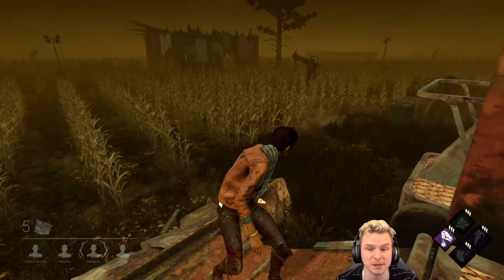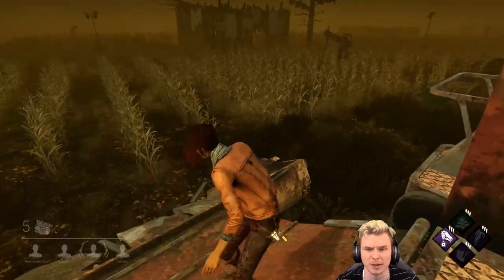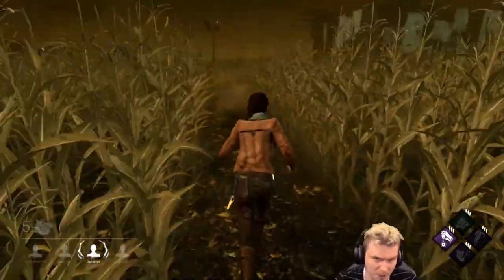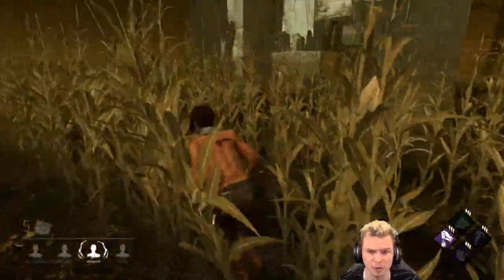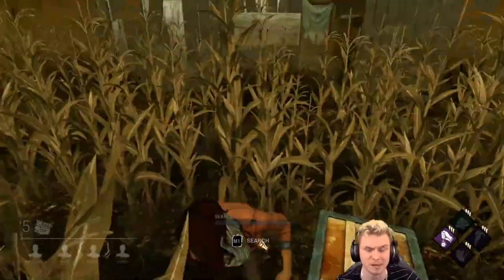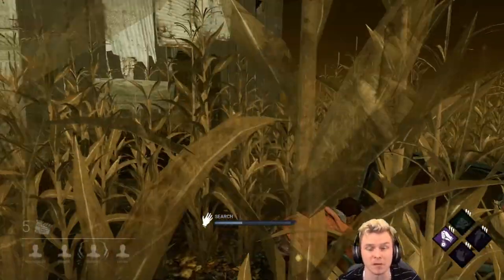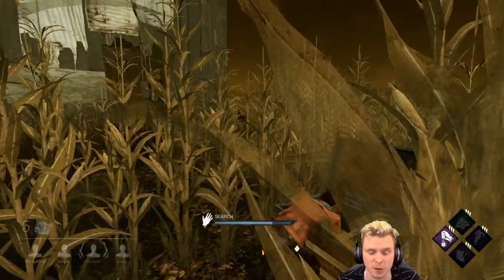I've kind of gone up the harvester a little bit for some field of view. I know where multiple generators are right now. I don't really want to work on the harvester gen but I want to know who the killer is. I know I'm versing a Spirit so I'm going to work on this generator. Getting both of these gens done will be very crucial for success based on how close they are to the basement. The basement will always spawn in the middle of the map on the shack on Rotten Fields, so keep that in mind. Getting the generators done around it will help benefit you for your mid to late game.